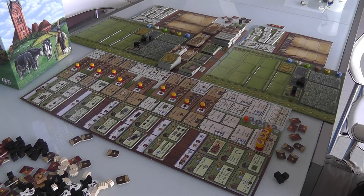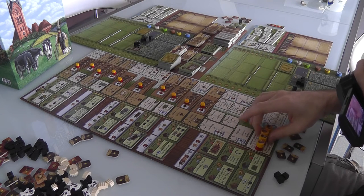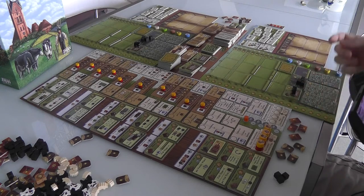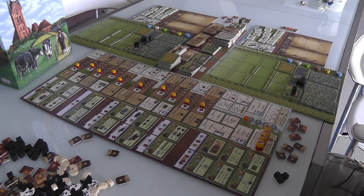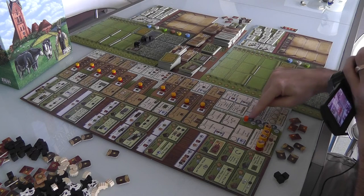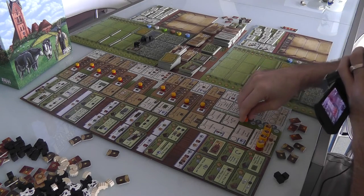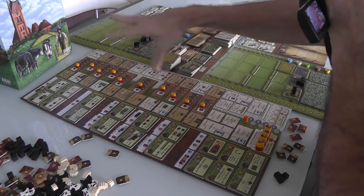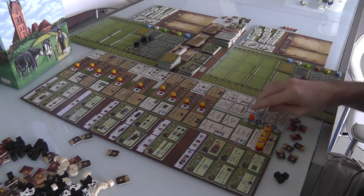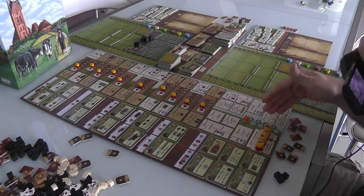The game takes place over nine rounds — five in the good months and four in the bad months, basically the summer and winter months. In each round, each of us will do four actions out of all 30. We go from summer to winter and back, doing four actions each round. Over the course of the game, you will do 36 actions total — five-ninths of them in summer and four-ninths in winter.